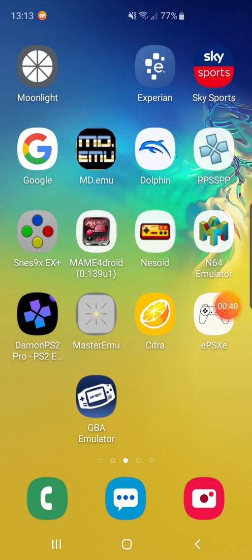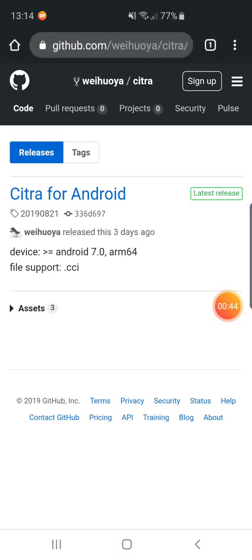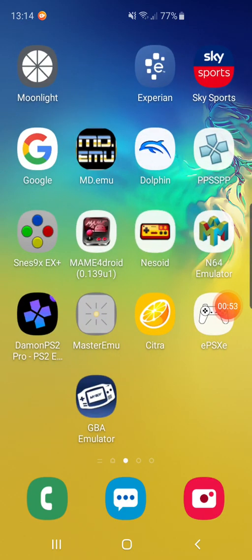The link in the description brings you to the page. All you've got to do is click on Assets, click on the Citra MMJ file, and then download and install it. Then navigate to wherever you've got your games stored.